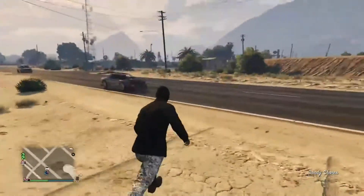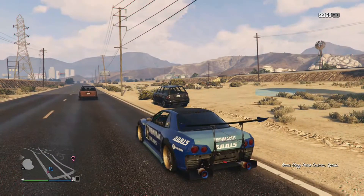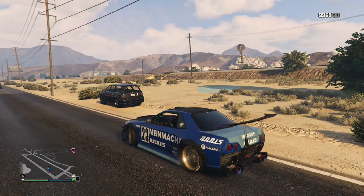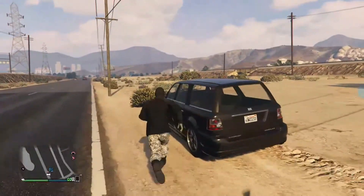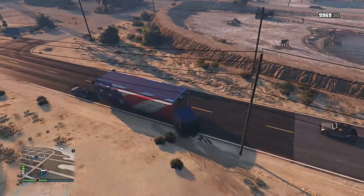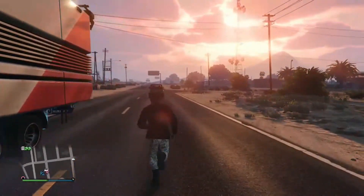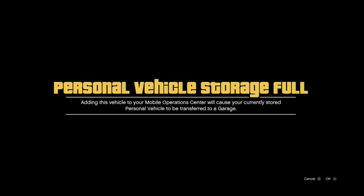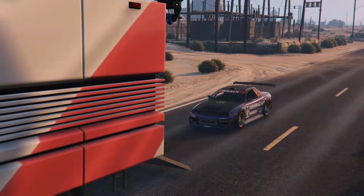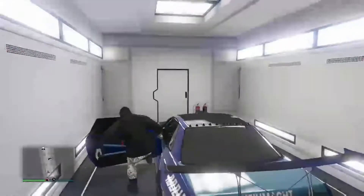Back out and the vehicle will be bricked. Now get your Mobile Operation Center and drive it over to your Elegy Retro Custom. Slowly back up to the vehicle. Once you've done that, jump inside the Elegy Retro Custom, hit right on the D-pad, and press A again so it gets transferred to your other garage. And there you go — there's a dupe.